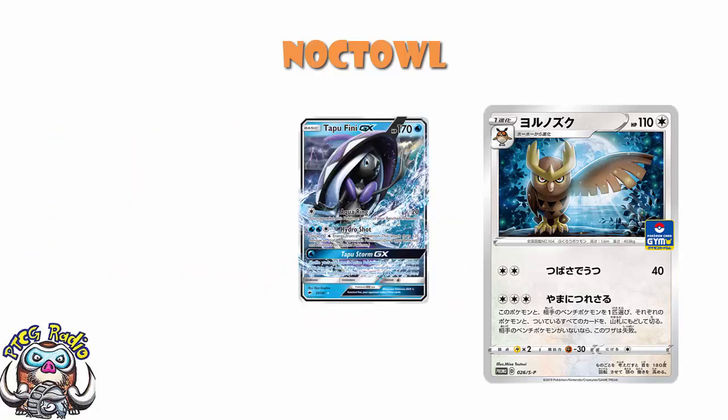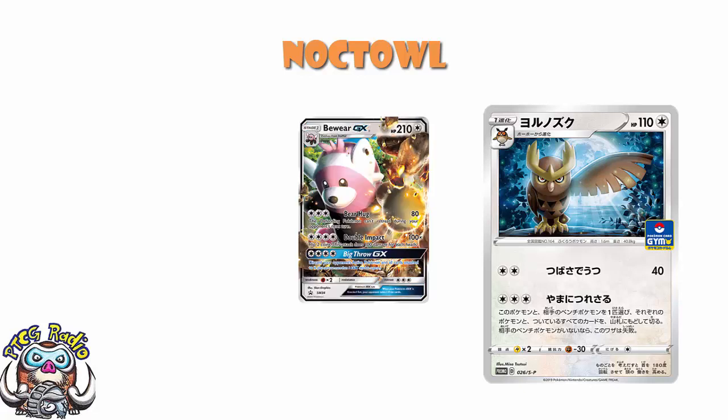Tapu Fini GX was a basic, and it was for a water energy, and you shuffled your opponent's active Pokemon and all cards attached to it into their deck — but if they didn't have any bench, it wouldn't work. We did also see Bewear GX, which let you discard your opponent's active, and that actually worked even if your opponent didn't have any bench, i.e., you could win the game. But that was also four energy on a Stage 1, so it wouldn't work all that often.